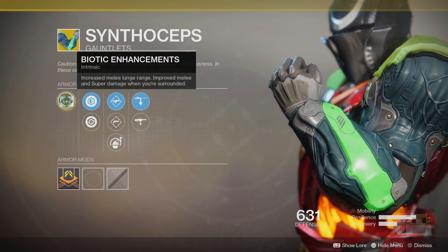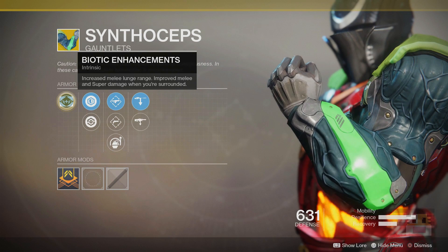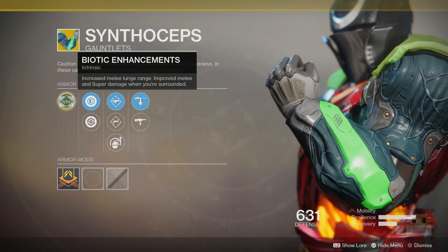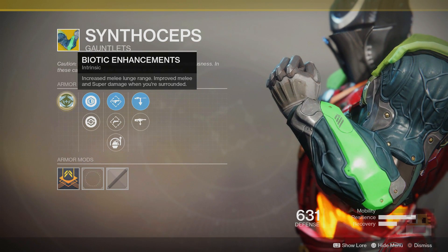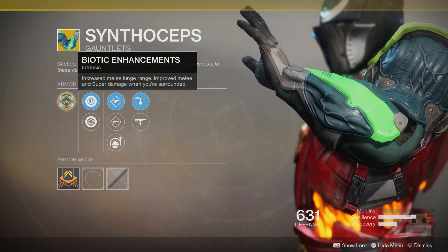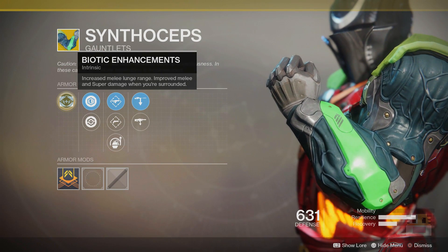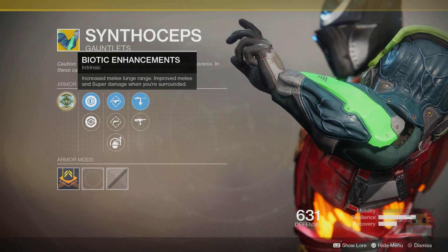Next up the Titan exotic known as the Synthoceps — one of the best Titan exotics in the game because of its intrinsic perk giving you increased melee lunge range and improved melee and super damage when you're surrounded. Surrounded counts as three or more enemies in PvE and two or more in PvP. What Surrounded does is give you up to around 100% more melee damage and also 50% more super damage. I use this a lot with the new Striker Juggernaut smash class because you can keep doing shoulder charges and you're pretty much always surrounded if you're going in.